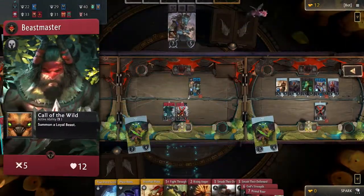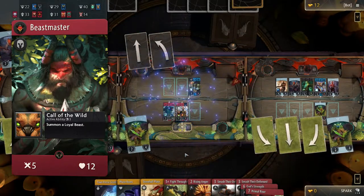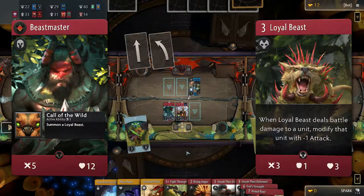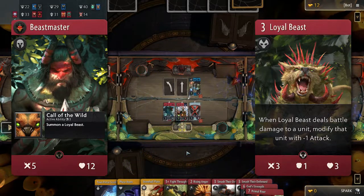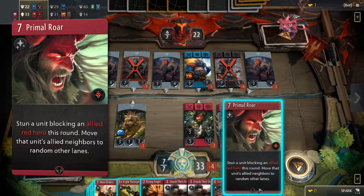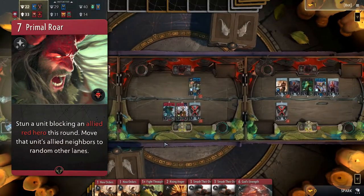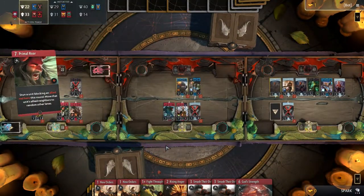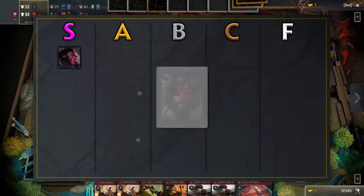Next up we have Beastmaster. Beastmaster has pretty decent stats but the 5 attack makes it a bit harder to kill other heroes. Its passive lets you summon a loyal beast every three rounds. The loyal beast is very strong, but the ability timer makes the passive weaker than others. The signature card is quite expensive and stuns a unit and moves its neighbors to different lanes. This effect can win you a lane or enable you to bounce back, but sometimes it can backfire and give your opponent advantage elsewhere. For these reasons, this card belongs in the B tier.